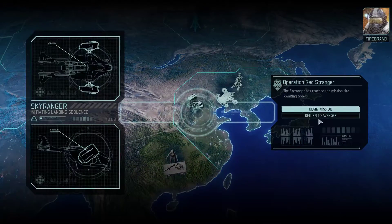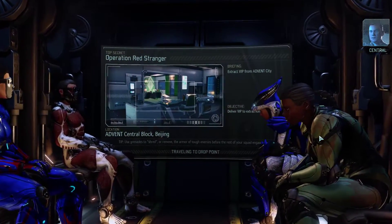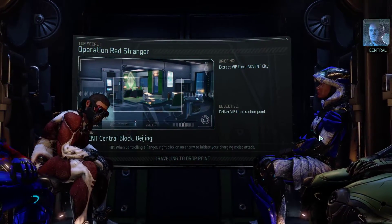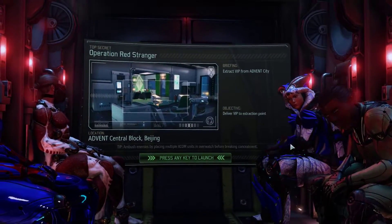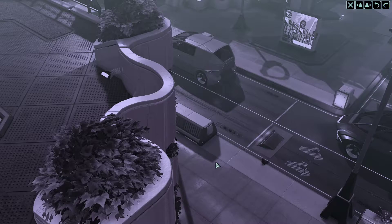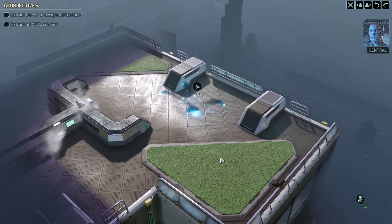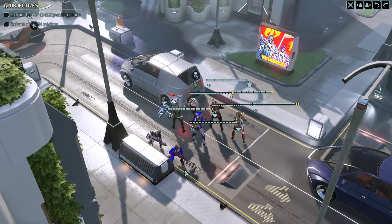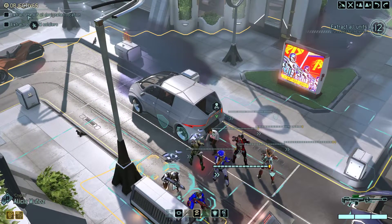Skyranger deployed. Squad green to deploy. Beginning mission. We received a priority one transmission — the Resistance has a VIP operating out of this area in need of immediate extraction. Advent forces are on alert nearby. Be prepared to engage and eliminate any hostile contacts. Secure the area and escort the VIP to safety. Don't blow up the roof. Advent already knows we're here, so your position isn't concealed for the extraction.